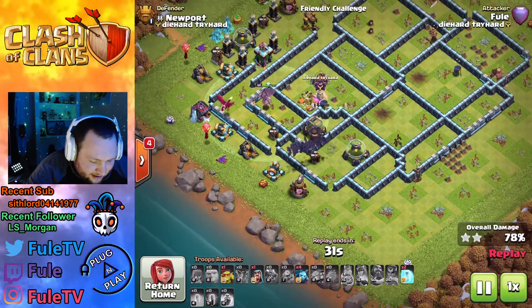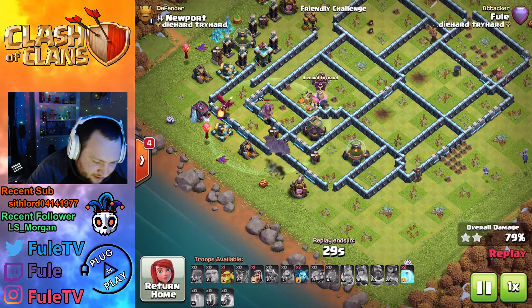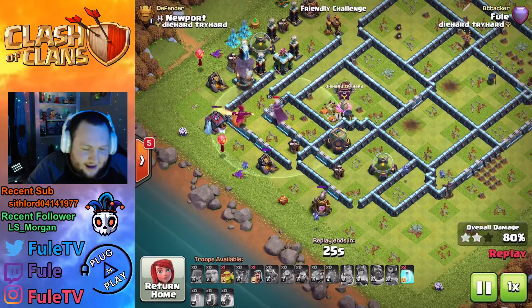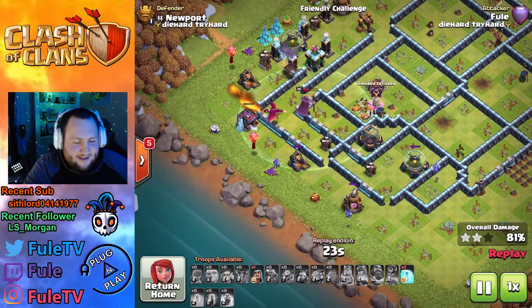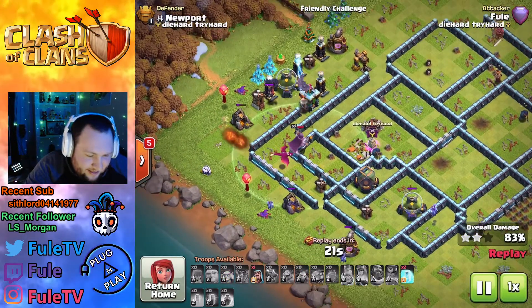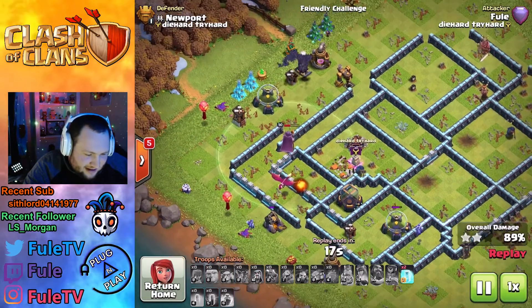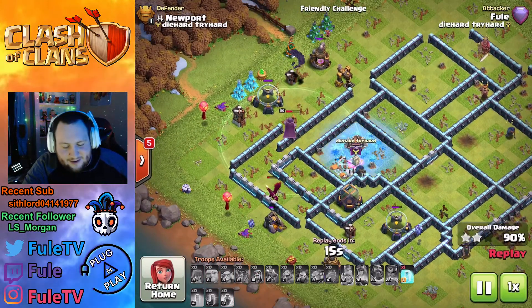I still have the warden and a dragon alive, plus some cleanup troops. I place those down trying to get the storages taken care of. I don't even need these two freeze spells left — it's a triple from here. I've got like 50,000 bats still alive, a dragon, and a bunch of cleanup troops. There's my hit — let's go ahead and throw this on four times.